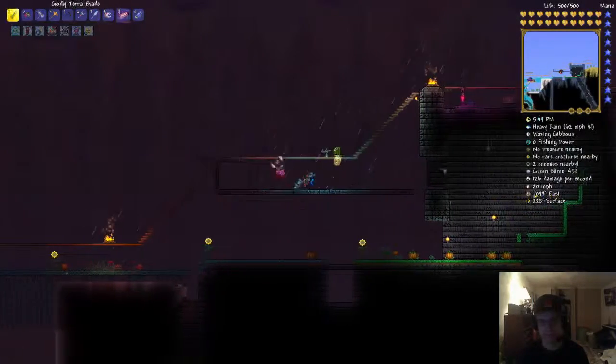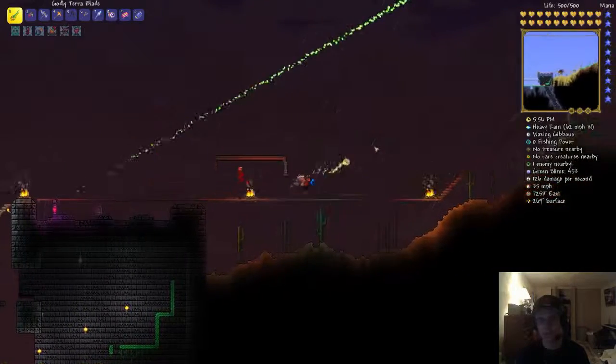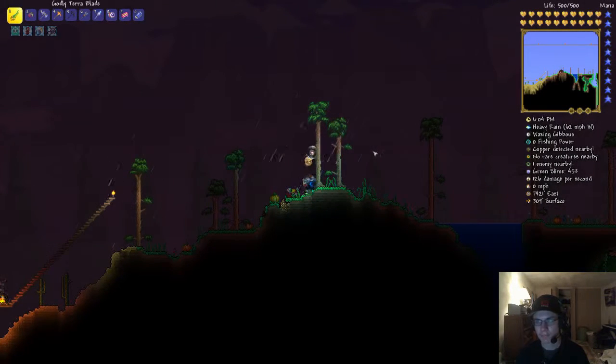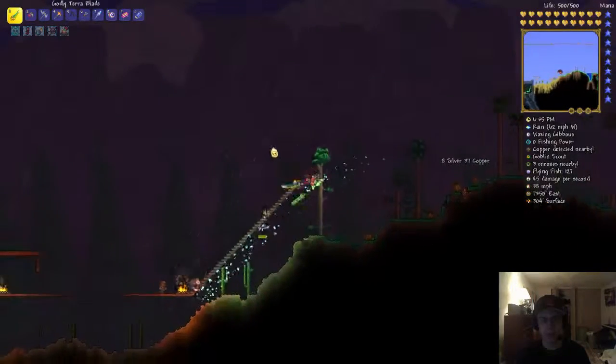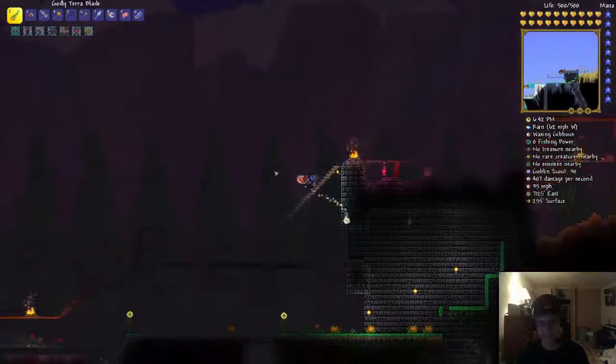I don't see the cultists. What is going on? I don't think I'm doing something right. I have to look. It says they become available as four cultists appear in the entrance of the dungeon. They spawn after the cultists are defeated, or the lunatic ones. Defeating him subsequently triggers the lunar events. So maybe I have to go down deeper into the dungeon just to find it. I think that's what I have to do.